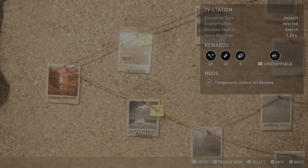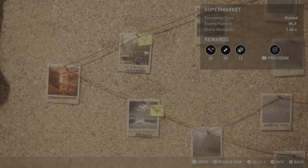Planning board. TV Station status available. Encounter type: assault. Enemy faction: infected. Enemies start in search. Score multiplier: 1.20 times. Rewards: 65 parts, 40 supplements, 5 currency. Upgrade manual: unstoppable. Mods: positive mod — temporarily unlock all recipes. Supermarket status available. Encounter type: hunted. Enemy faction: WLF. Score multiplier: 1.40 times. Rewards: 35 parts, 50 supplements, 12 currency. Upgrade manual: precision.